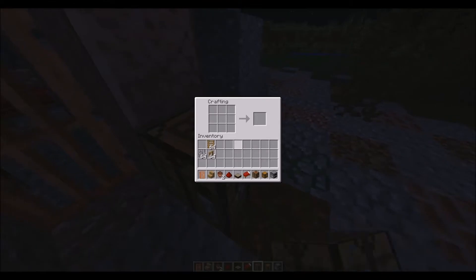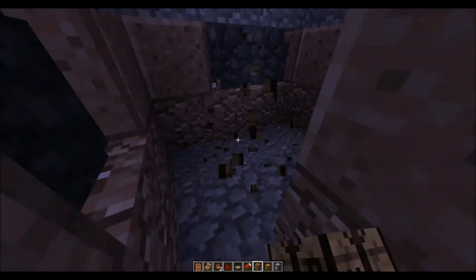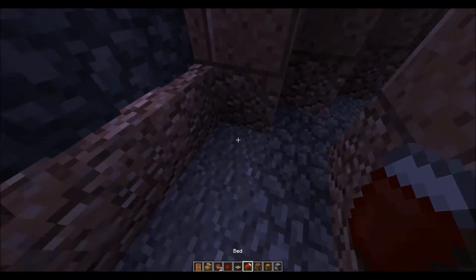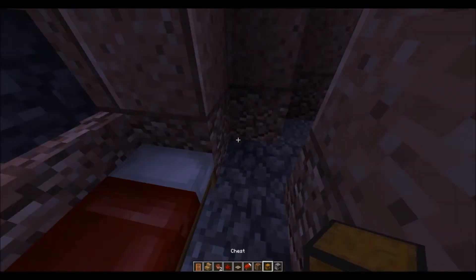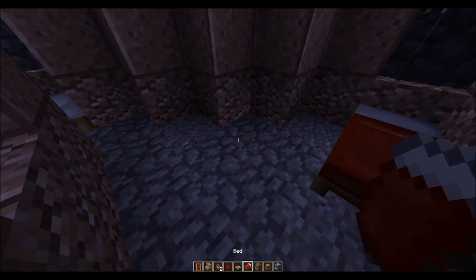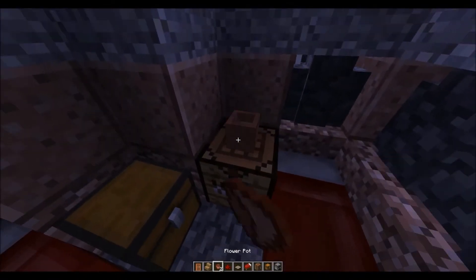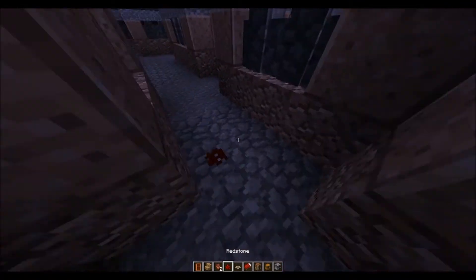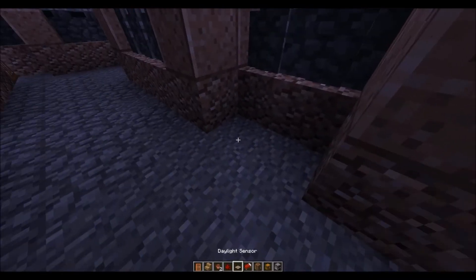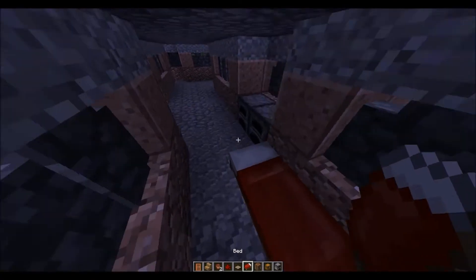All right. Start out with bed, chest, throw a bed, craft table, another chest, put a cup there, throw down some blood, another bed. Here we can go furnace, furnace. Put another bed feet to feet right there.